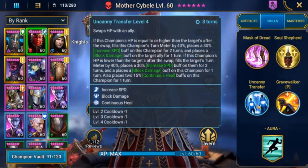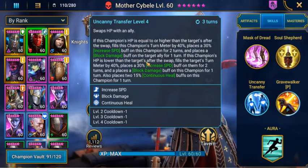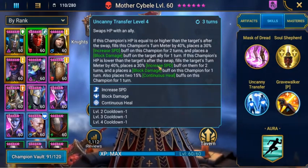Uncanny Transfer — if she has more health than another champion on your team, you can do the swap over and swap the health across.